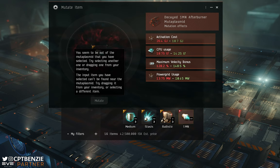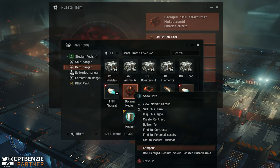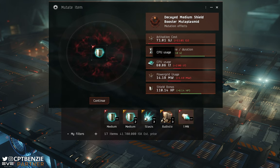It may be more red than green — three categories red, only one green — but you've got a much more effective afterburner with very minor fitting requirements increase. That's a nice roll. When I hit Continue now, since I've run out of afterburners, the options are grayed out. Let's move on to the decayed medium shield boosters. The first roll gives a much nastier activation cost, slightly faster activation time, more CPU, more power grid, but a decent amount of extra shield.